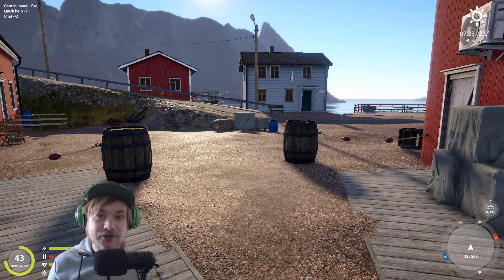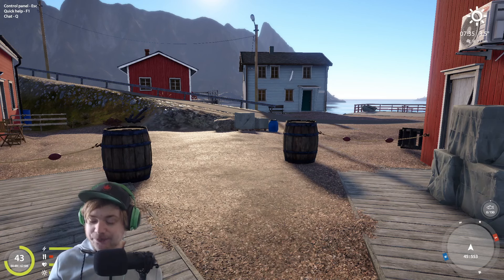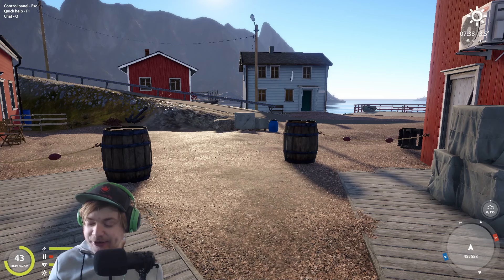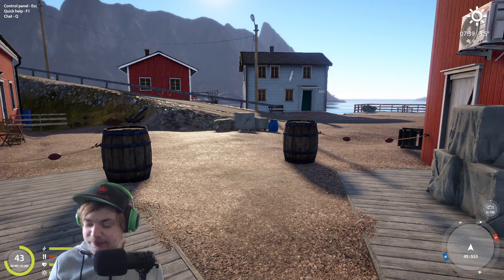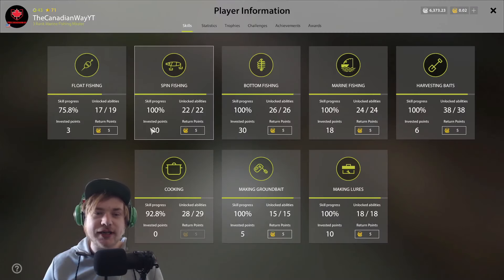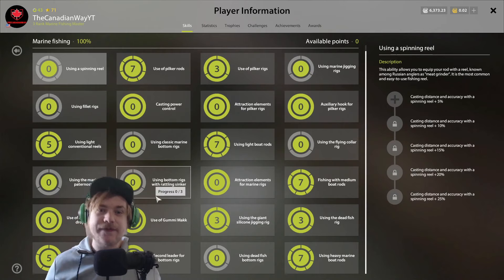Today I'll be going over everything you need to know about using attractions and drop shots, and later on I'll go over some beginner setups for beginner players who just unlocked the sea. A lot of people have been asking about attractions — how to use them, whether color matching the pilker lure matters for using beads, rattles, fire stick, and so on.